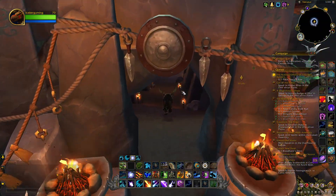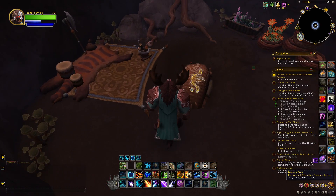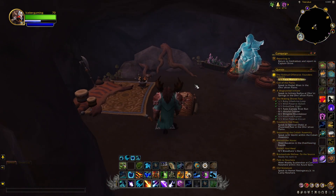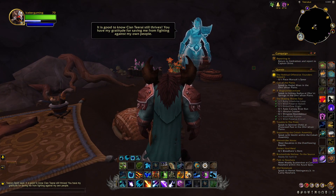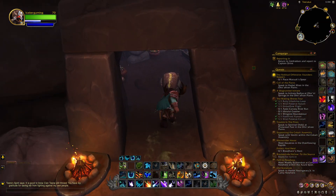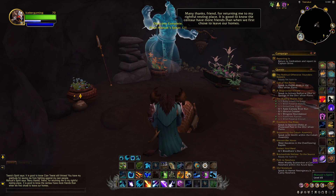Now we're going to go on in, take a right, and place the bow. We get a little bit of roleplay here. Once you have control of your character again, head across to the other side and place the spear.